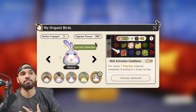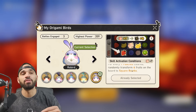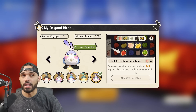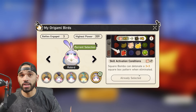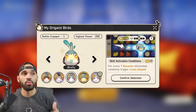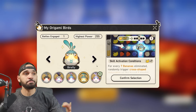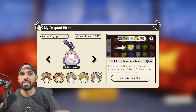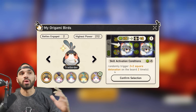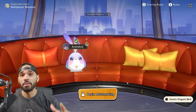I personally like using this bird on the far right hand. It plays to the benefit of clearing peaches — for every seven peaches cleared, randomly transform four fruits on the board to square bombs. Square bombs can detonate a three-by-three square box pattern when eliminated. I'm not going to pretend I know which bird's the best; this is just the one I like. This one excels with seven bananas, this one with six strawberries, this one activates with seven blueberries, and the first one triggers a two-by-two square detonation with five kiwi fruits.